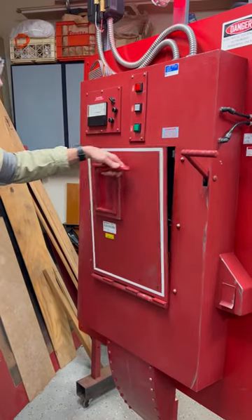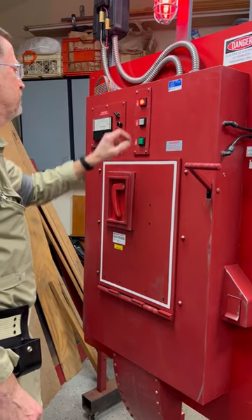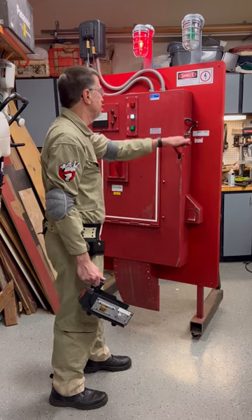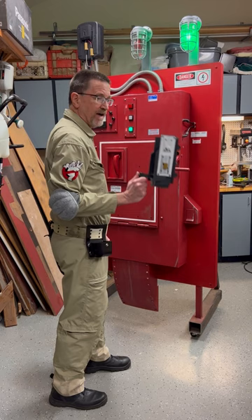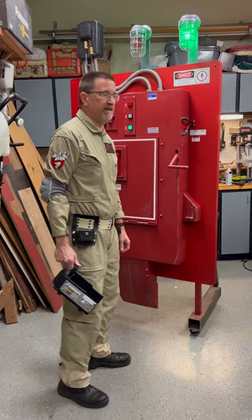Close. Lock the system. Set your entry grid. Neutralize your field. And the light is green. The trap is clean. The ghost is incarcerated here in our custom-made storage facility.